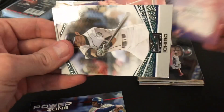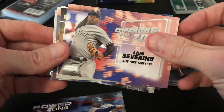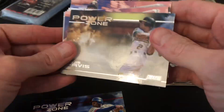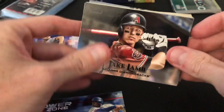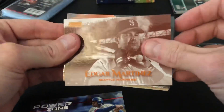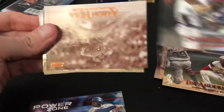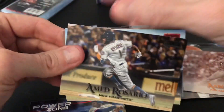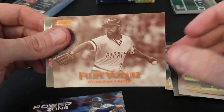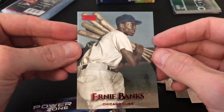Emperor of the Zone, Trevor Bauer — not bad. Love this Ichiro Beam Team, really nice. Another Emperor of the Zone — Severino. It's a Yankee. Chris Davis Power Zone. Color foil: Jake Lamb Black, Edgar Martinez Sepia — pretty cool. Matthew Boyd Red, Tim Anderson Red, Salvador Perez Red, Aaron Nola Sepia, Amed Rosario Black, Wilson Contreras Red, Felipe Vasquez Sepia, Ernie Banks Red — probably the coolest red card out of the bunch, pretty cool card.